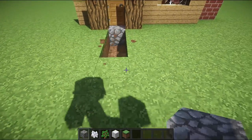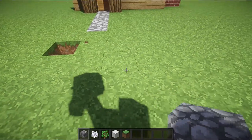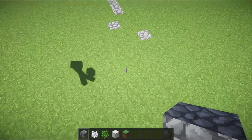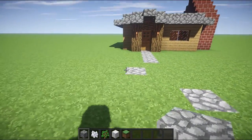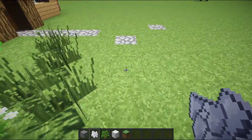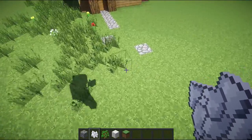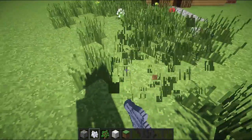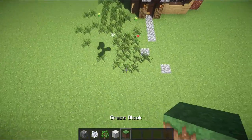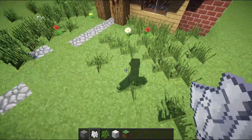Now we just have to work on the exterior a little bit. You want to make a little pathway — I like to pull it out four blocks and then make a broken look, just kind of like that. It looks really nice. I just bone meal the area around the house, but I don't let it pass the last cobblestone block because then it looks too unnatural.